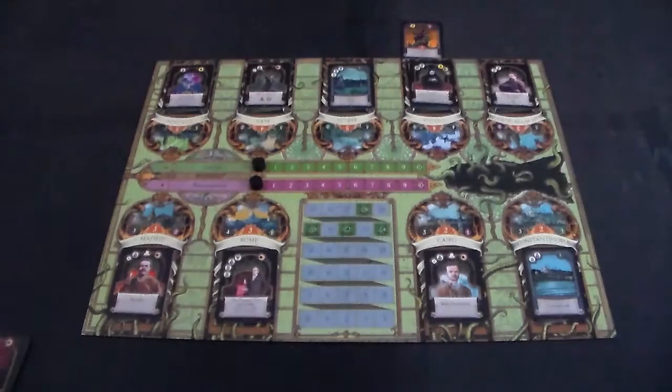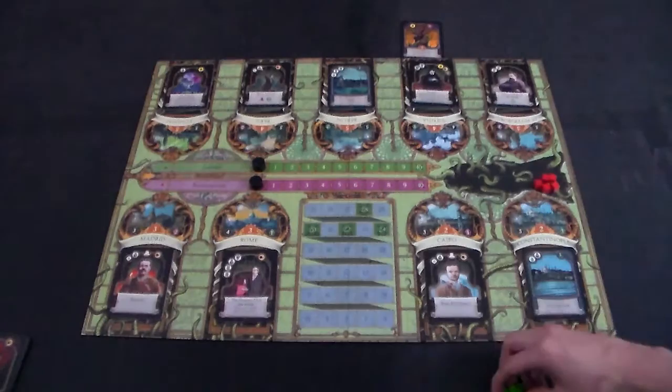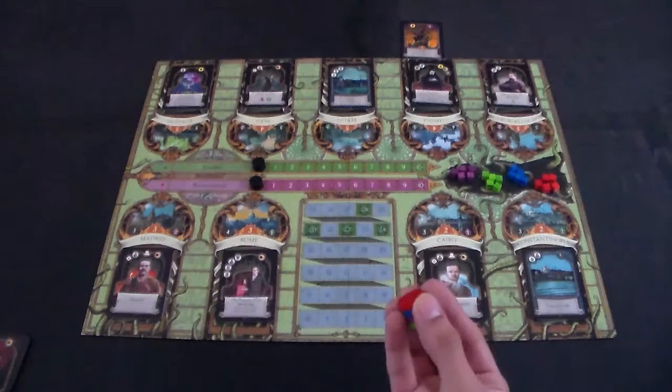After you've gotten all your pieces and cards, take five of your influence cubes and place them onto the area of the board called Limbo. These cubes are unavailable at the very start of the game, but you have options to take them out. Everyone will then take their victory point marker and place it on the zero spot of the victory point tracker.